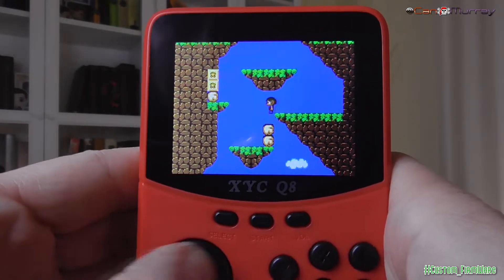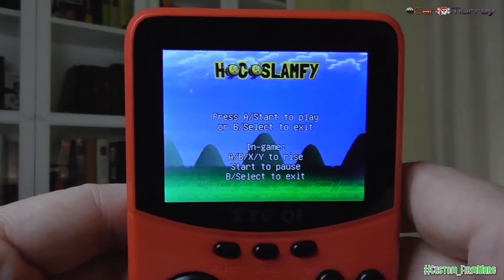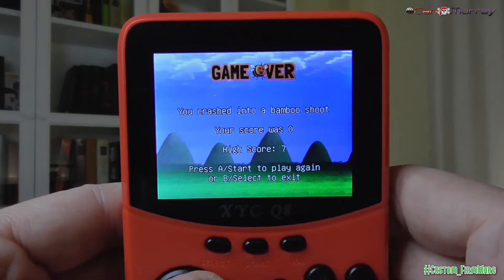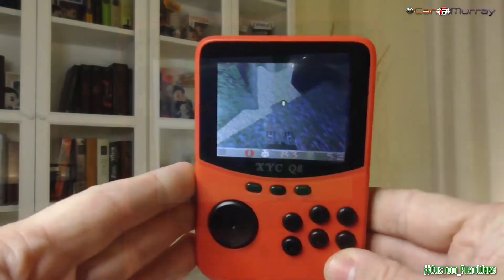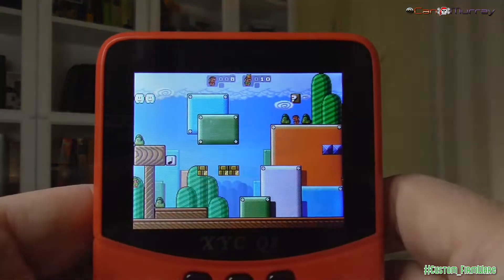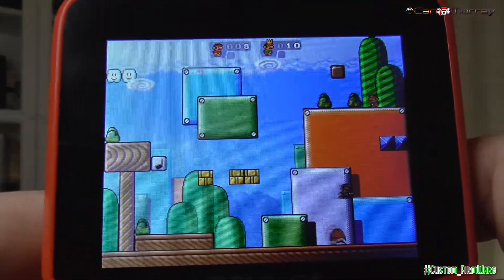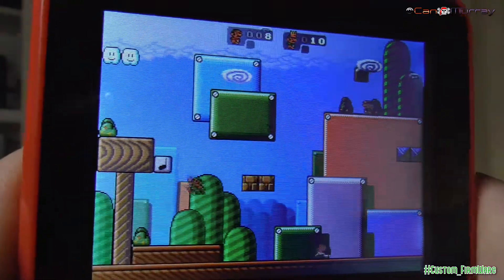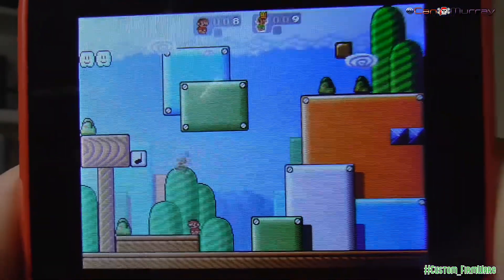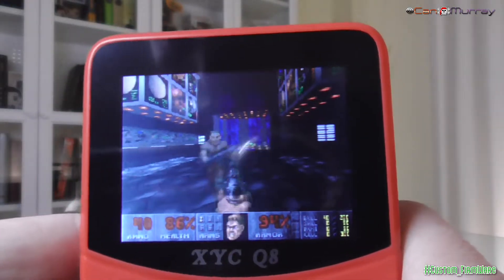Actualmente se trabaja con el nuevo lanzamiento de Mio Custom firmware 1.4 para todas las consolas Pocket Go, BitBoy o Mio en general, incluyendo este sistema Q8. Cuando esté disponible para su descarga, está previsto que queden solventados la mayoría de los problemas de este firmware de pruebas, que no tiene relación con el firmware oficial que se basará en un núcleo actual de Linux, totalmente renovado. Ya somos varios los que estamos probando lo que estará por venir en estas consolas.